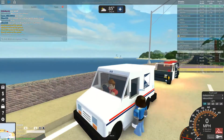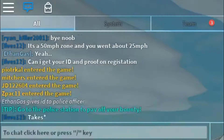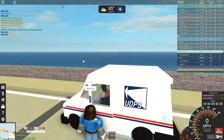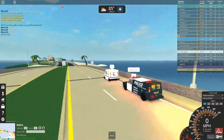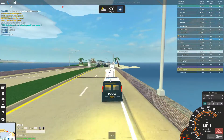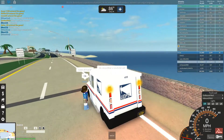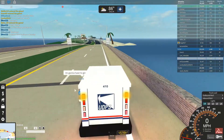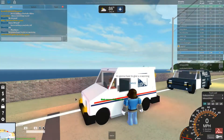By the way, if you type '/me' followed by an action, it comes up as your name and then whatever you wrote — like 'Ethan gives ID to police officer.' It's a cool roleplay command. The officer holds me there for a bit, gives my ID back, and tells me he's going to give me a warning. I set my speed so I don't get pulled over again.